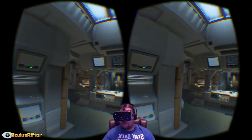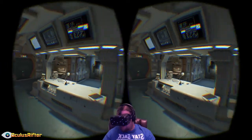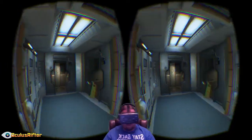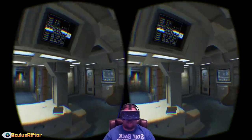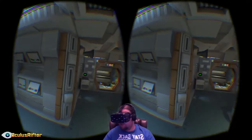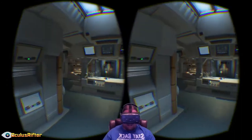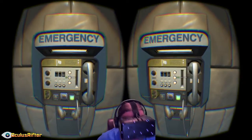Welcome back — today we're checking out Alien Isolation. This game didn't originally announce Oculus Rift support, but some very clever guys found it in the config files and figured out how to enable it. And it's not third-party support — it's actually built into the game, which is really nice to see because positional tracking actually works.